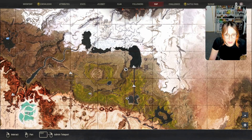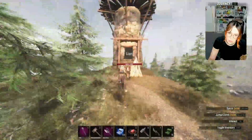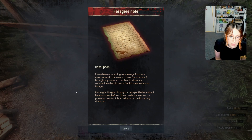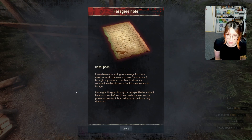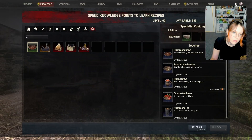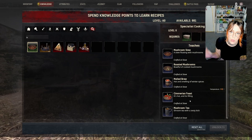I do find this one quite handy so it's fairly worthy to come get. You can find a fairly decent all-timer fighter here as well as a couple of other spawns. Right here — the story reads: 'I have been attempting to scavenge for more mushrooms in the area but have found none. I bought my notes so that I could show my companions the pictures of which mushrooms to forage. Last night I found a red speckled one that I have not seen before. I have made some notes on potential uses for it but I will not be the first to try them out.' That sounds like Amanita muscaria, which is definitely a psychedelic mushroom — do not consume mushrooms you are unsure of because you could die. This is going to teach us some of my favourite recipes: roasted mushrooms which is incredibly cheap — just one puffball and one Amanita — and Sumerian feast which gives you a health buff.